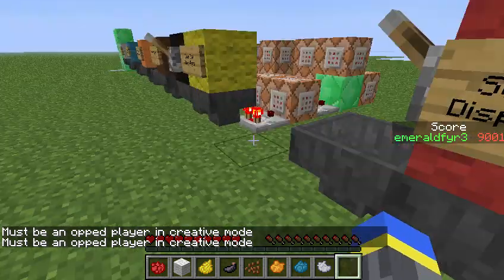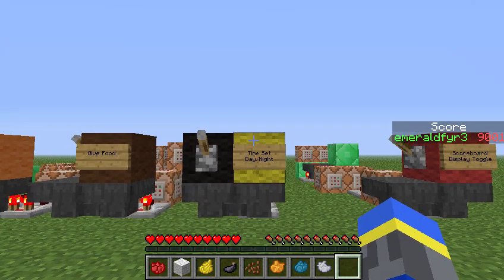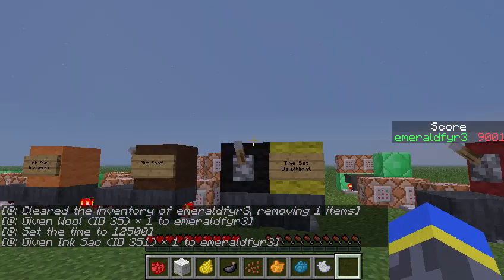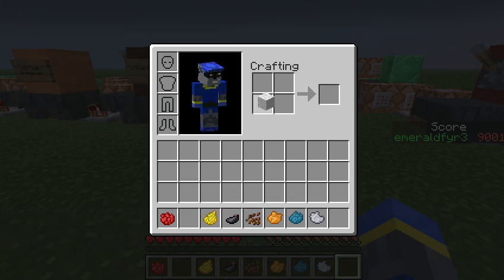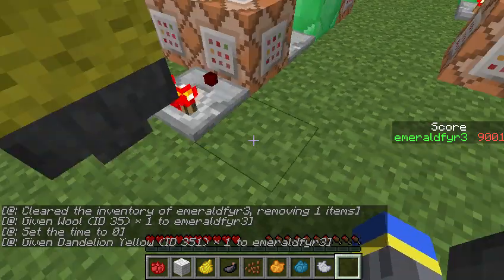Next, I have the ability for the player to change the time of day to either day or night. Day is yellow wool, night is black wool. So first I'll change it to night. And now the sun is setting and the moon is rising, and it is night time. Now I'll just change it back to day. There you go.